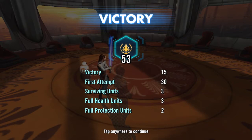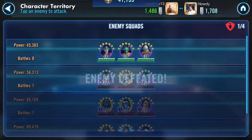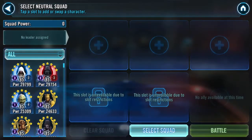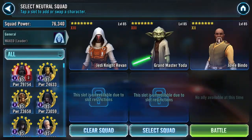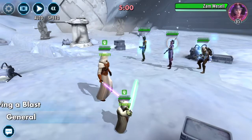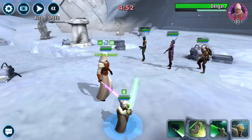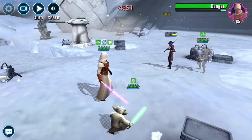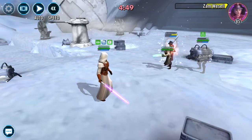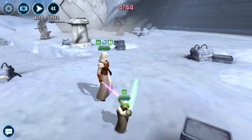Sensing a theme here with all the 53s. This is going to seem kind of ridiculous — it's just going to be Jedi Knight Revan and Yoda, which seems like crazy overkill, but it's just the way the teams have shaken out. A couple of AOEs getting rid of two of them, then target Dengar — and there we go. Broke the string of 53s.